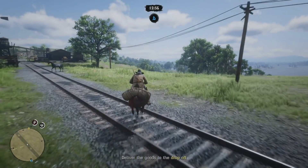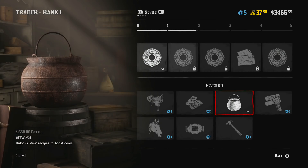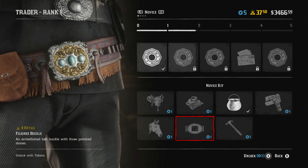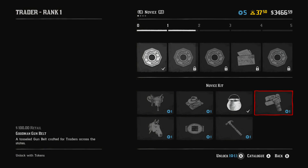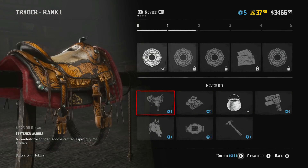Before we move on to tips and tricks, let's look at the unlocks and point out the most interesting ones. Besides the exclusive outfit, you can get a hammer as a melee weapon, train your dog to warn you when thieves raid your camp, a weapon locker to store weapons, the medium and large delivery wagons to increase profit, some exclusive ponies for traders only, and a material satchel upgrade — the last one is handy for feathers and similar items so you can gather more to sell at the butcher.